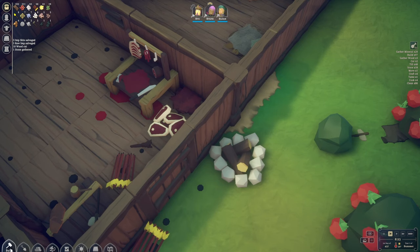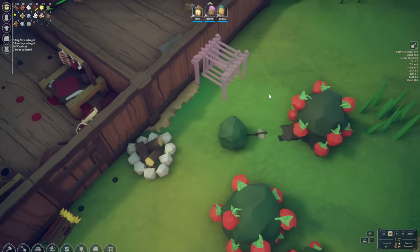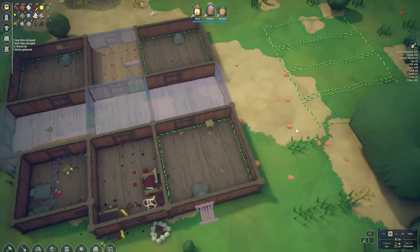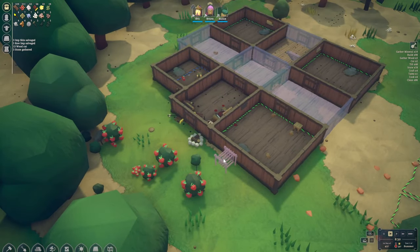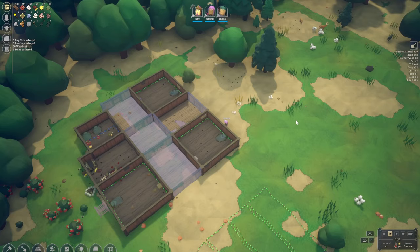Since we do have some imp skin in here, it would be lovely to put the tannery here. We'll get this up next, and any sort of hides that we get we'll stick in the tannery and then we'll be able to craft some more advanced clothing items as well.